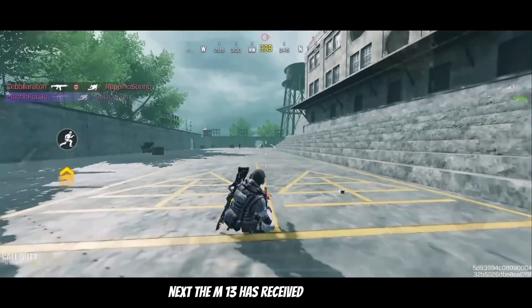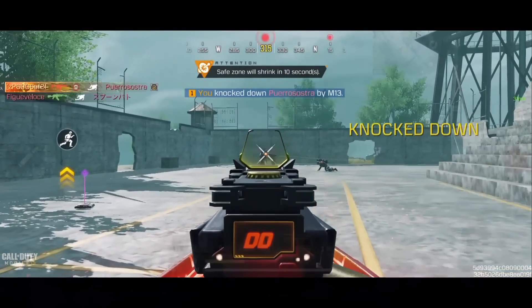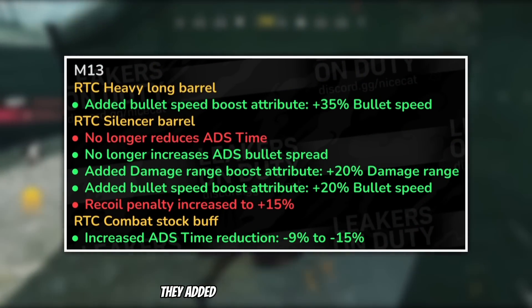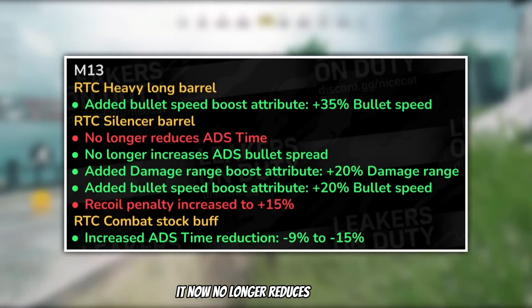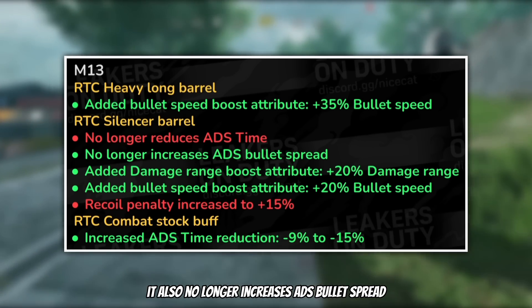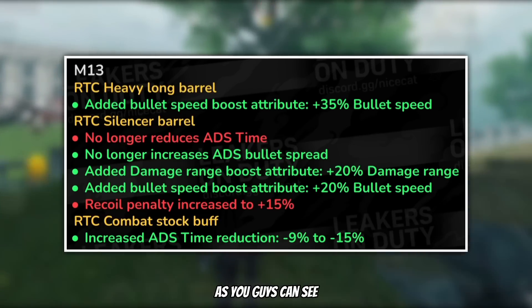Next, the M13 has received some buffs and some nerfs, so it has been adjusted. For the RTC heavy long barrel, they added bullet speed boost attributes. For the RTC silencer, it now no longer reduces ADS time and it also no longer increases ADS bullet spread. They also added damage range and bullet spread attributes as you guys can see.